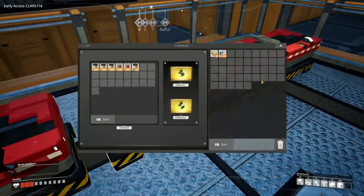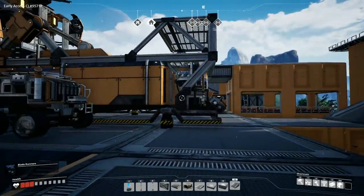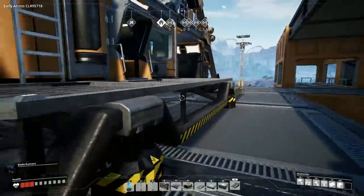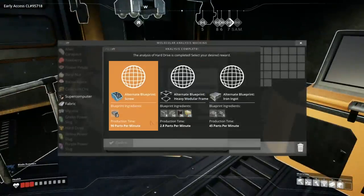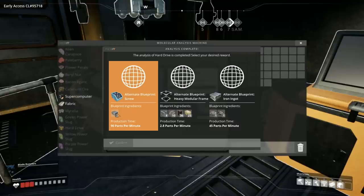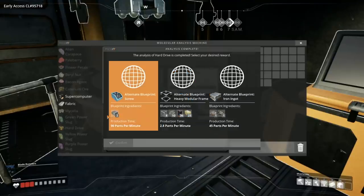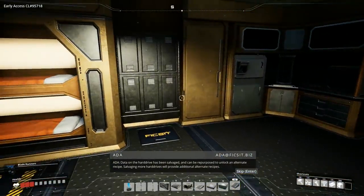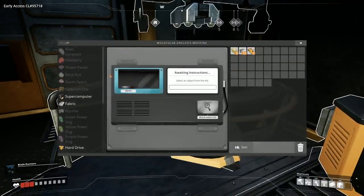I made the rest of the caterium into quick wire. Now what I'd like to do — as you can see from the numbers on my screen — is unlock some locations where we can get more hard drives. You can use hard drives in your research center to get new alternate recipes. I put one in the MAM and two of all the runs I did were ready to grab right away. We can see there's an alternate blueprint for screws which takes two ingots — very nice. The MAM has confirmed the hard drive has been salvaged and can be repurposed to unlock an alternate recipe.